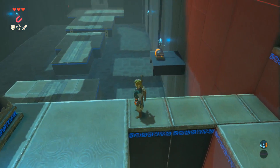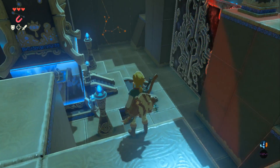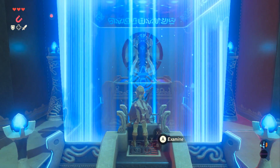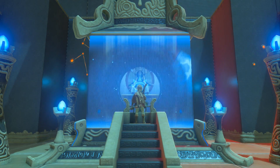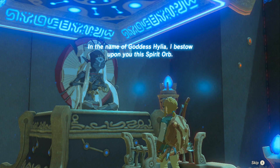I tried to find a method of getting to that chest, but sadly I did not find it. Maybe one of you will find a consistent way of getting that chest, but I had no luck. Just drop down here — don't worry about fall damage, you are perfectly safe. Go up to this guy and you will get that spirit orb that you need. This has been the quicker and more consistent method of skipping through the Magnesis Shrine.